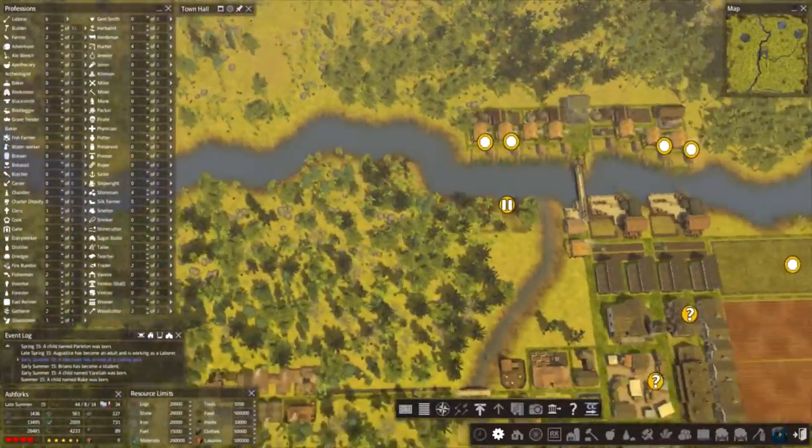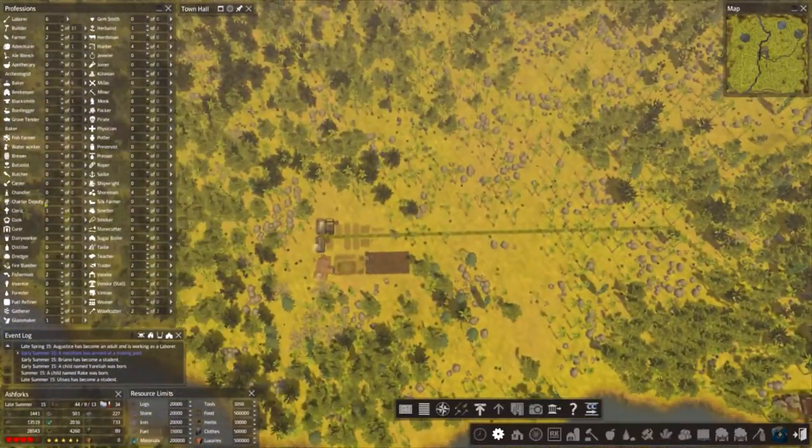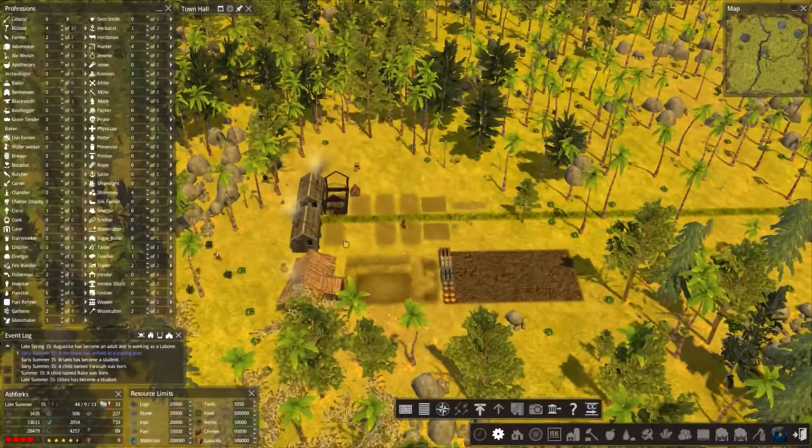We're pretty much getting nowhere fast in this episode. Murray's labourers have proved to be pretty lethargic in terms of getting all this rebuilt — come on Murray's men, let's crack on.